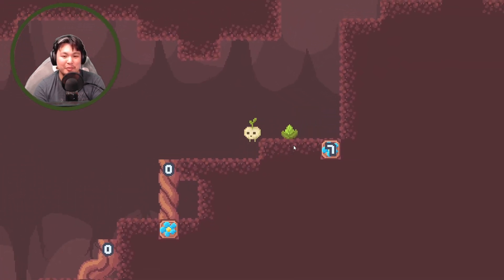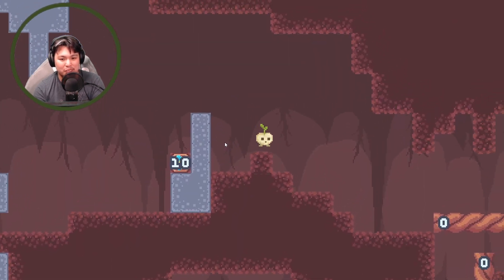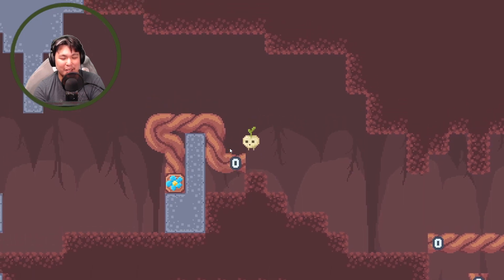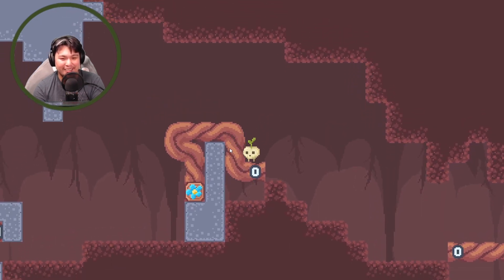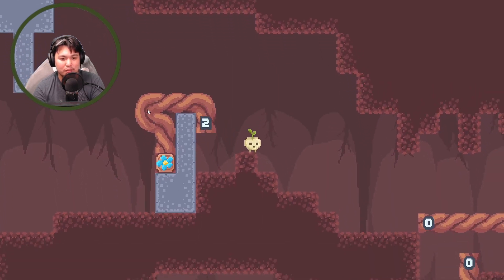I wonder if you can go here and then maybe build the platform as you go up. You can even use it — you don't have to wait. I have to wait for the platform to come to me. There you go. I make my own ways around. I think there was supposed to be one more. It's like a draw-your-own kind of solution to it.